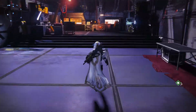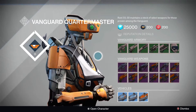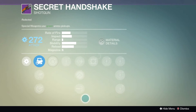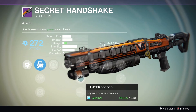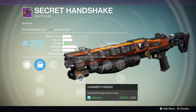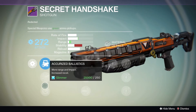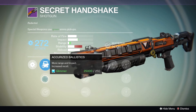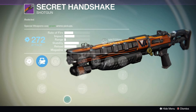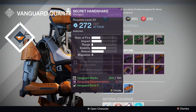Next up we have the Vanguard vendor, conveniently placed right here. We have the Secret Handshake which is an amazing gun — just insane. It comes already packed with Hammer Forged, and in House of Wolves Hammer Forged won't exist anymore, so there's even more reason to buy this gun. It also comes with Shock Package and Accurized Ballistics which increases the range even further, making the range insane. This gun is easily one of the must-buy guns of this whole lot.